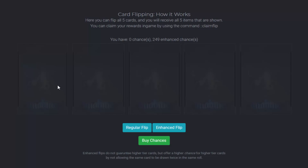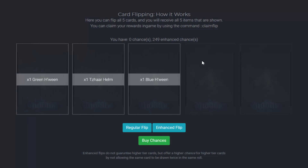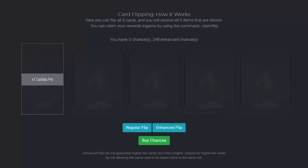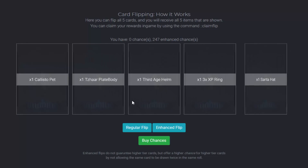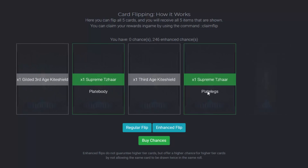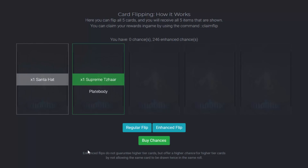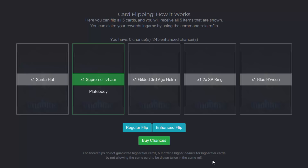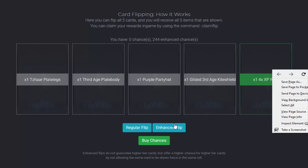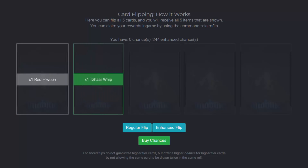Clicking enhanced flip again, we now have 249 chances. Hopefully we get something really good. We've got nothing great there. We don't have to keep going in game to claim them — we can do them all here first and then go into game when we're done. I got a supreme tazar, and another flip gave us two rares. That's not too bad. Enhanced flips do not guarantee higher tier items but offer a higher chance for higher tier cards, and the same card cannot be drawn twice in the same roll. I'm going into a timelapse and I'll be back when I get something good.